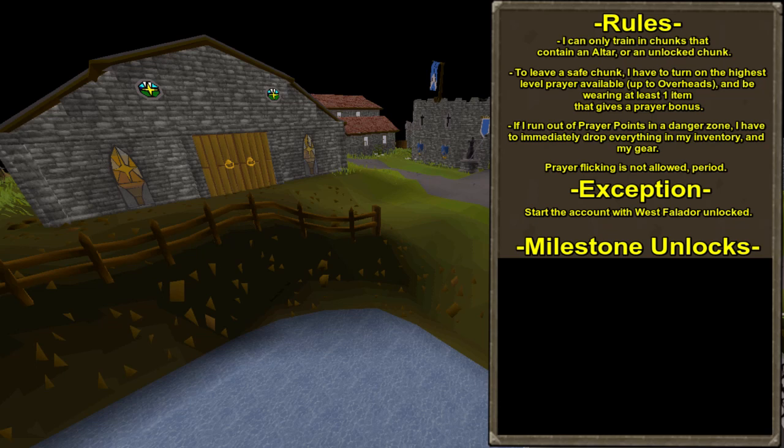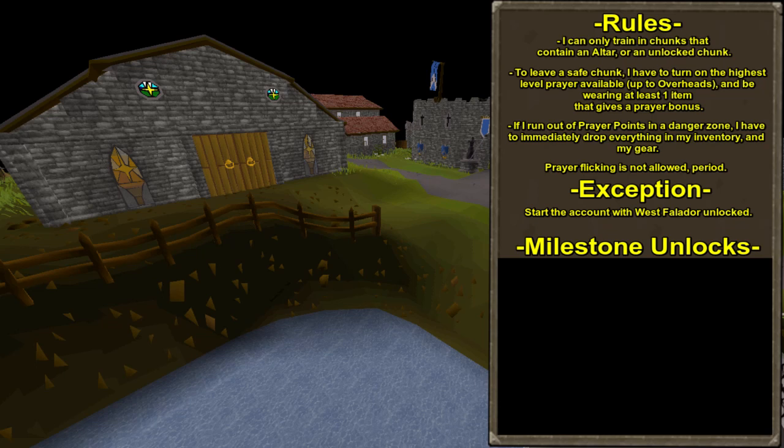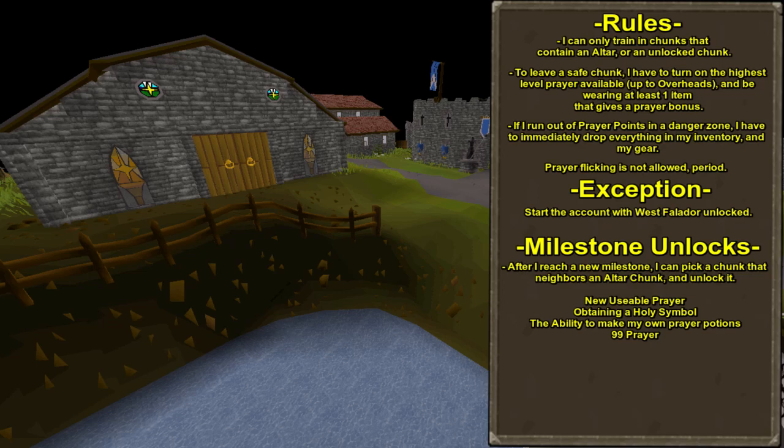The last thing I want to talk about is how I'm going to unlock other chunks, and I'll do that by hitting certain milestones with the account. Those milestones are going to be unlocking new prayers, obtaining a holy symbol, making my first prayer potion, and hitting 99 prayer. The chunk I want to unlock has to directly connect to an altar chunk. So, say for example, if we take a look at the Lumbridge Castle chunk — which is where I'll be starting the game — I'll be able to pick any of the eight chunks surrounding it and unlock one of them permanently.